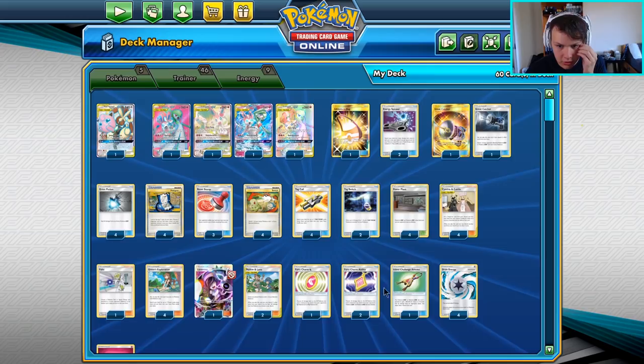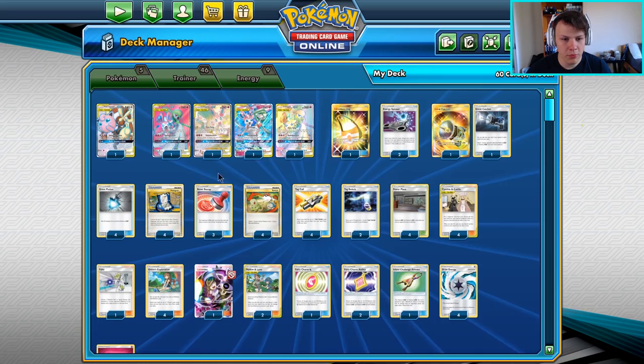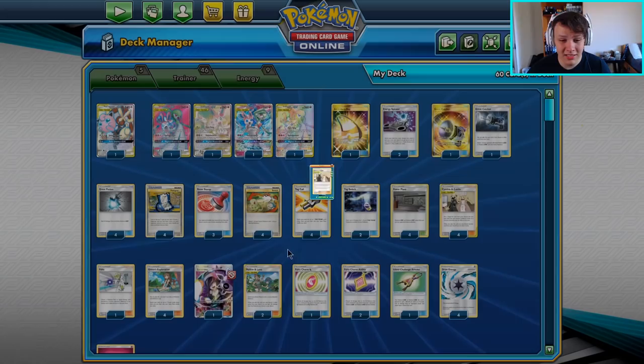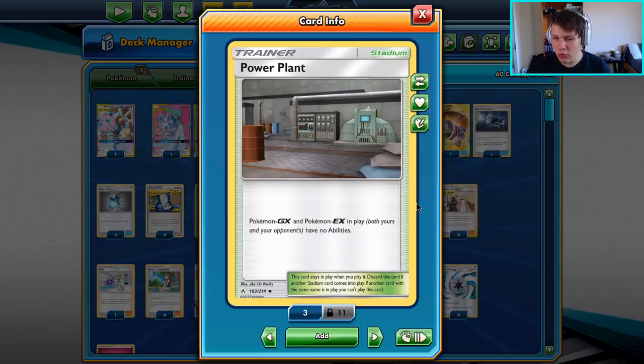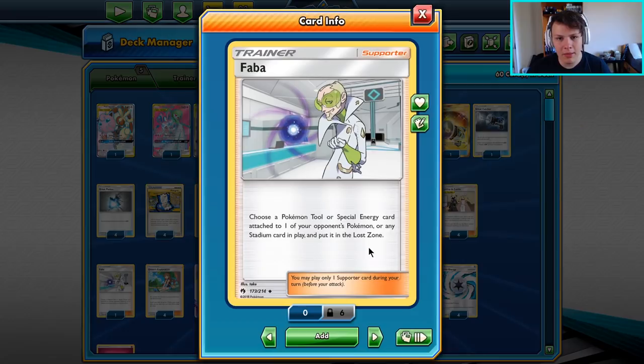I still have the adventure bag in here because I like getting our charms and amulet to hand when we need them. We have one energy spinner, two great catchers - no custom catchers - four great potion, four Pokegear, three reset stamp, four switch, and four tag call because it finds all of our tag team Pokemon. It can also find our tag supporters, which we play: four Cynthia and Caitlin, two Lana and Mallow, and we're on four Power Plant right now - no Chaotic Swell - because dealing with Keldeo is really annoying.